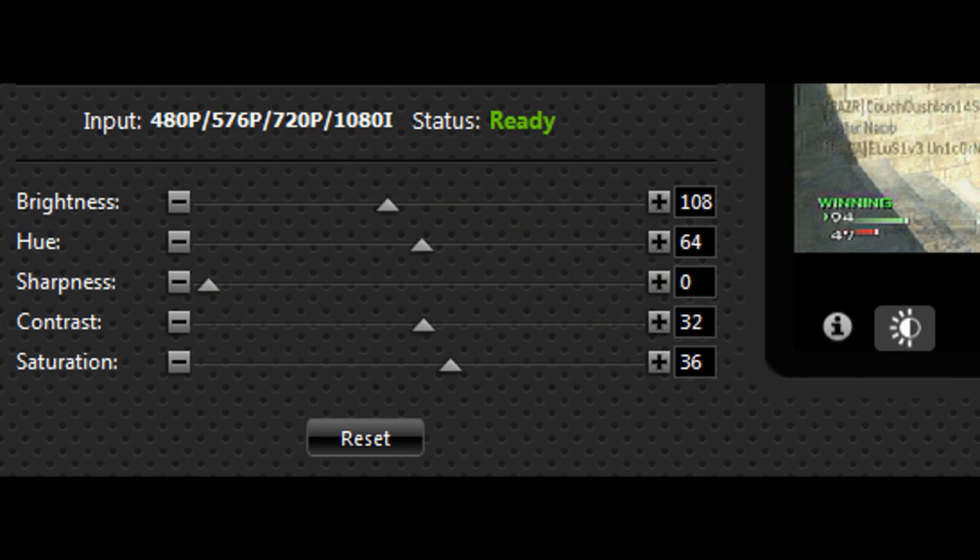Now we've moved over to the capture window again. What you guys want to do is click on that weird little thing that looks like half of a sun next to the eye, and it'll pop up a menu with brightness, hue, sharpness, contrast, and saturation. I set my brightness to 108, which is a little bit less than normal — the default settings were just too bright. The hue I didn't touch. The sharpness I actually turned down to zero, because the more I increased the sharpness, the worse the picture quality got. The contrast I left alone, and the saturation I turned up to 36 to make the colors pop just a little bit more.